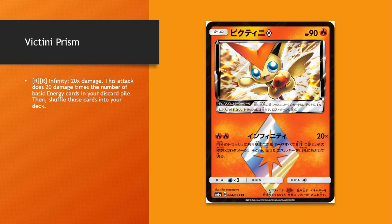Victini Prism Star — there are some Pokémon coming up that discard Fire Energy, and this would pair greatly with them. It does 20 damage times the number of basic energy cards in your discard pile. It looks like it takes two Fire Energy attachments, so it's probably just going to be used in Fire Decks. If you discard 10 Fire Energy, that's 200 damage.